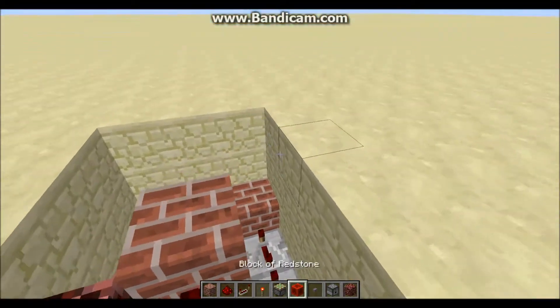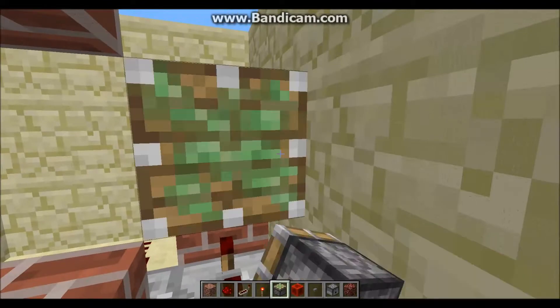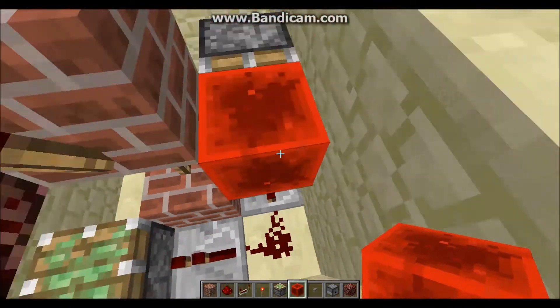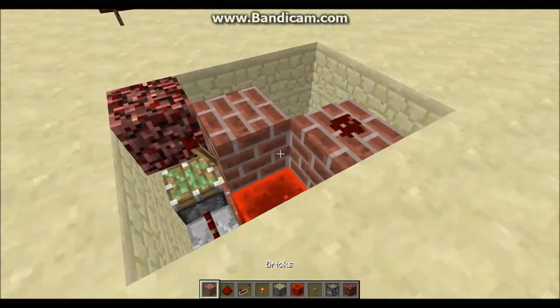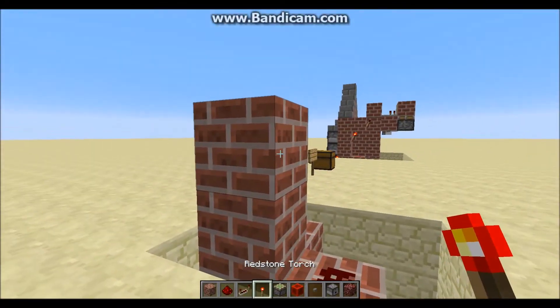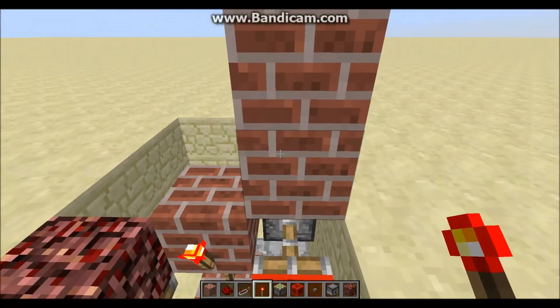Next you just want to place a sticky piston directly above this repeater that we just placed down here, so it should be facing out this way. Then you can place a block of redstone right in front of that sticky piston, just like that. Then you can place a block on top of that sticky piston with a piece of redstone dust, come up 2 blocks above that piece of redstone dust, and place a redstone torch, innervating it. So this piston will be activated, which will activate this sticky piston down below.